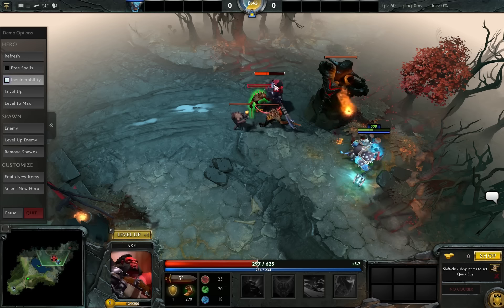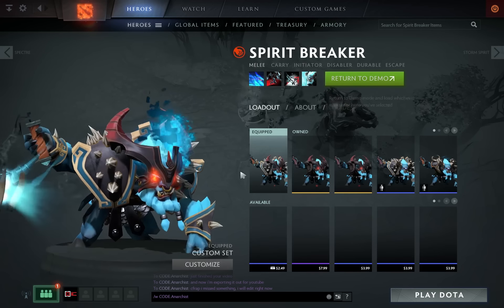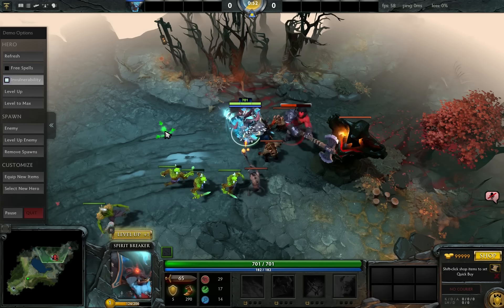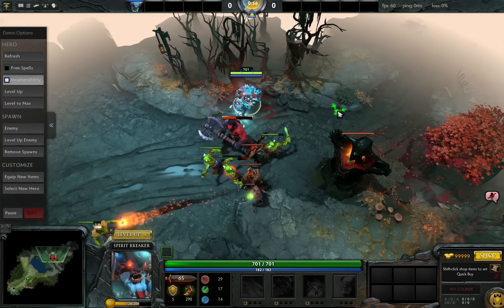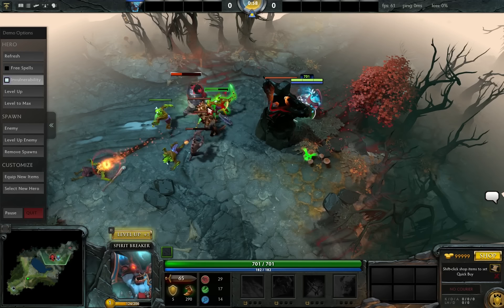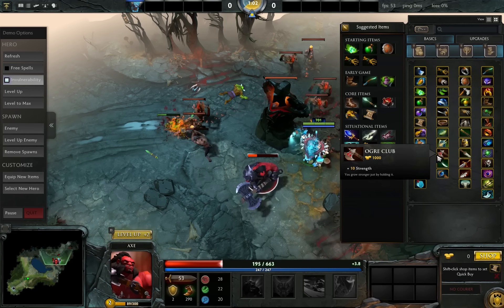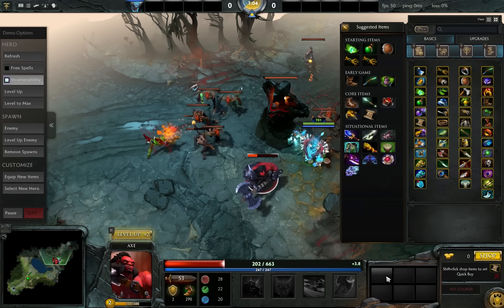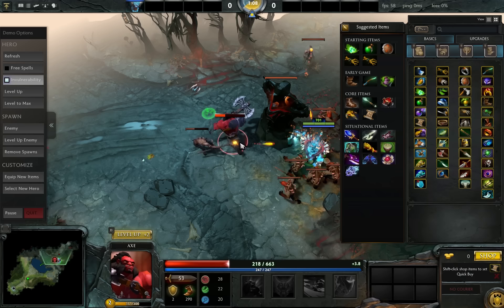The only thing that sort of sucks about this demo mode — and maybe I just haven't figured it out — is you can't get items for the enemy hero. I was hoping I could just put it in his stash, buy it. But you can't; there's no buy options for the enemy. So I don't know why.